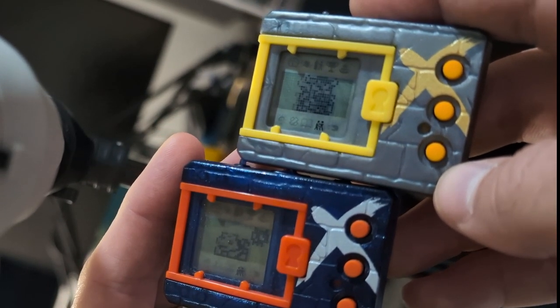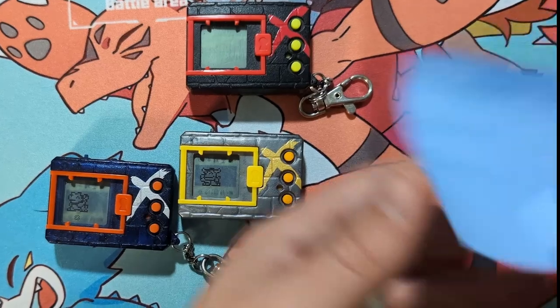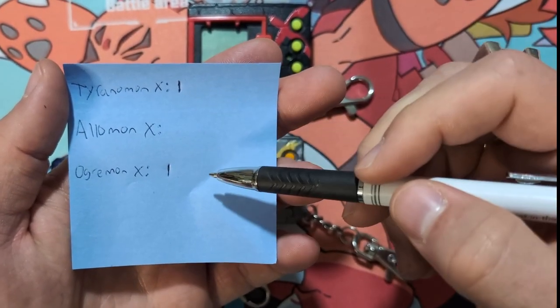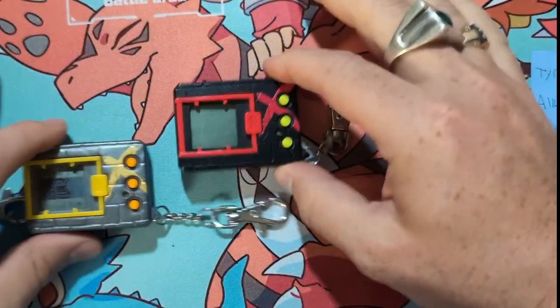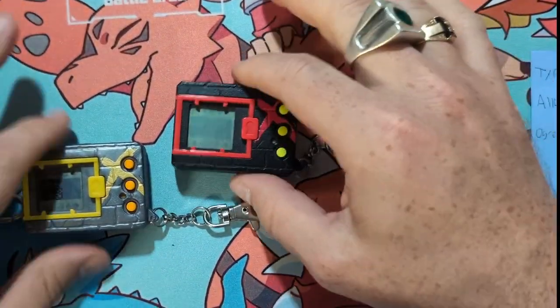Let me get everything set back up and mark that down. At the moment we've got one point Tyrannomon, one point Ogremon, and no points for Alomon. So you all know what's up next — we're going to have Ogremon versus Tyrannomon X.